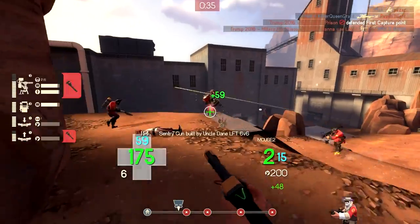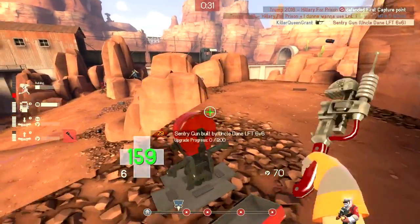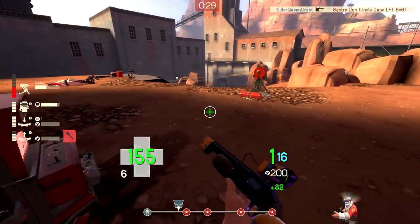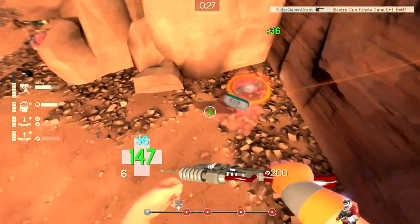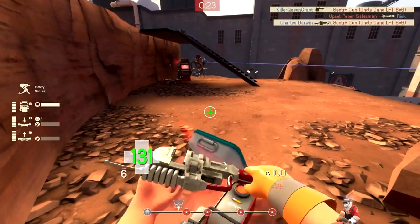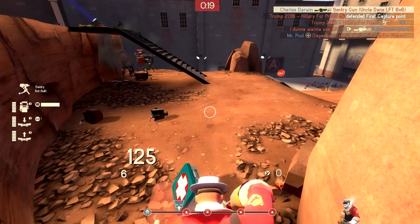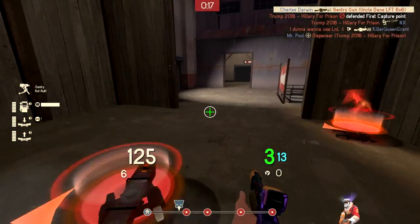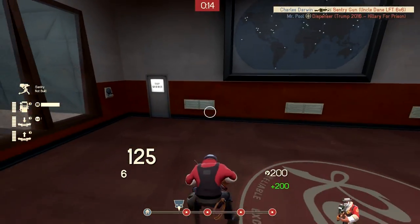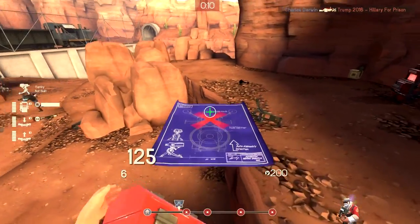So now it's only 20% less metal from pickups, which doesn't even feel like too much of a change, but couple that with the change that no one asked for but every engineer player loves: teleporters built by the Eureka Effect user cost half as much to build and upgrade. That means you're spending 50 metal to build an entrance and exit, and then spending only 200 metal to upgrade it to level 3, which basically means you are almost guaranteed to have a teleporter active.